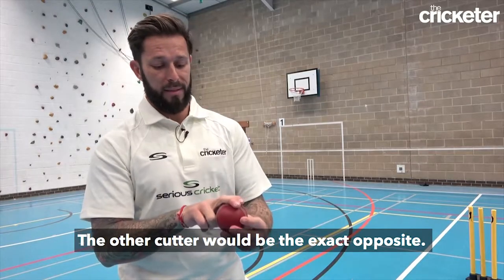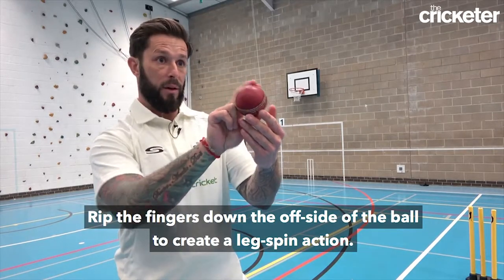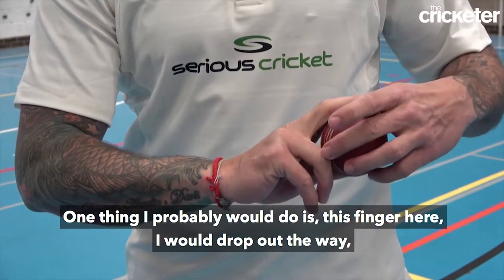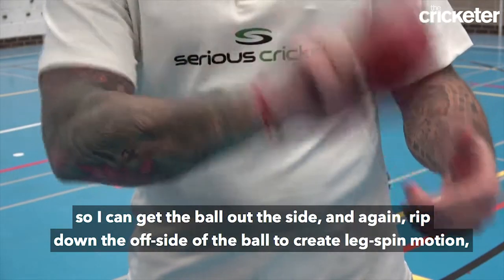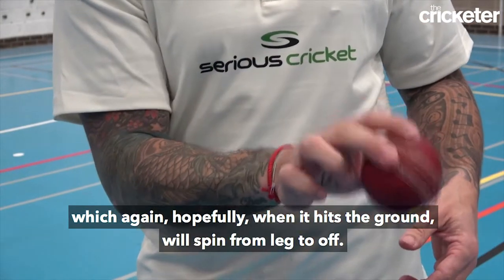The other cutter is the exact opposite — I rip the fingers down the off side of the ball to create a leg spin action. I would drop this finger out of the way so I can get the ball out the side, and again rip down the off side of the ball to create a leg spin motion, which hopefully when it hits the ground will spin from leg to off.